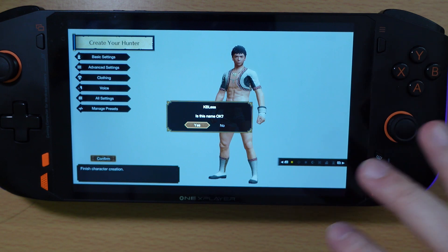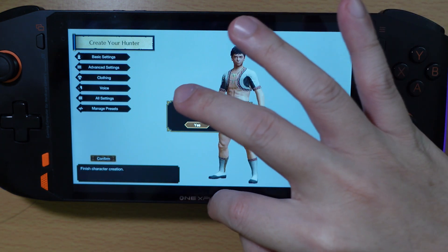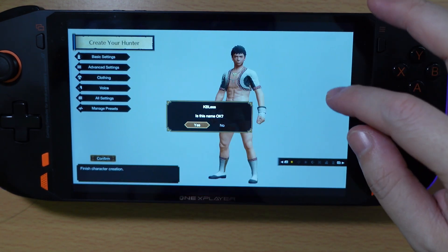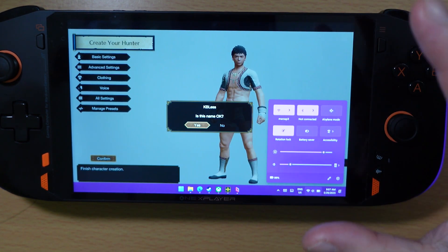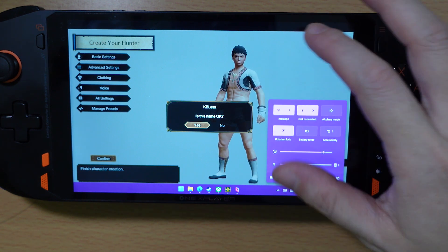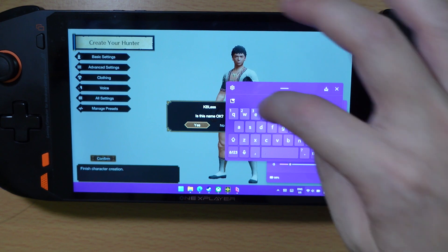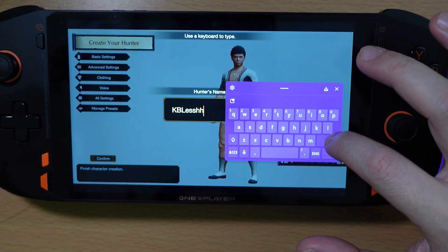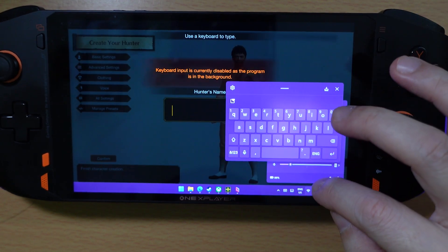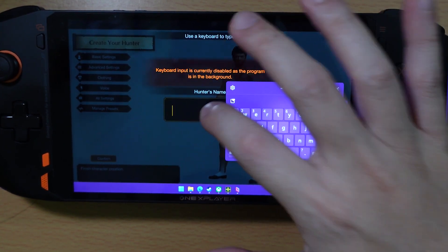Sometimes you might have some problems pulling up the Start menu. What you can also do is flick up from the right side to bring up the notification panel. Either way, the main thing is to bring up the taskbar so you can press the touch keyboard button. Always remember to give focus back to the game so it will actually accept the keyboard input — if you don't focus on the game, the input won't go in.